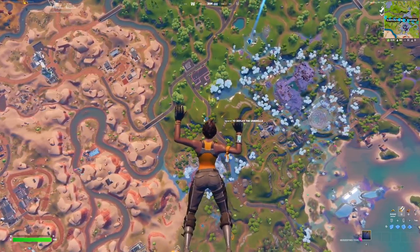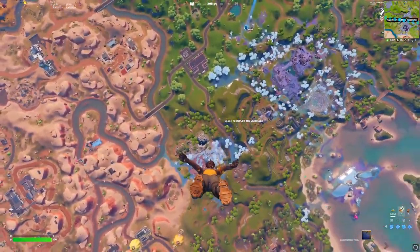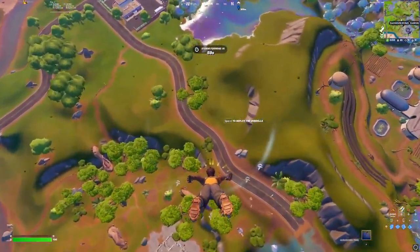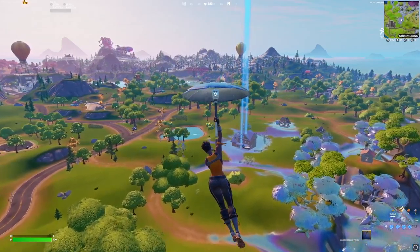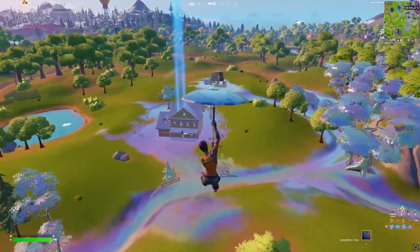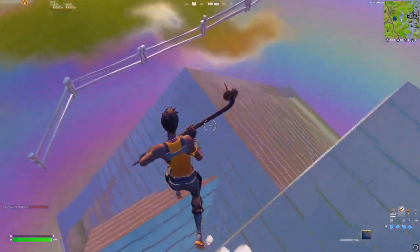G-2x is not working. Uncontested — multiple chest spawns, mats, health, get everything, then I can start taking fights. Especially in challenges where I can only use certain types of guns. Uncontested, you don't find it, you're just instantly dead. And here, well, it's one of the few places I actually get chrome guns, so. Chrome chests.